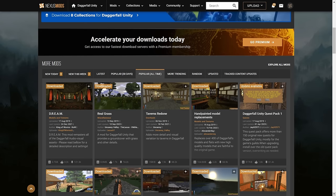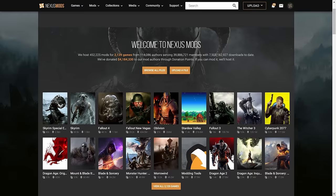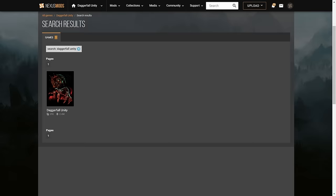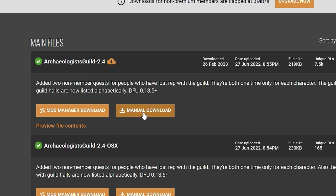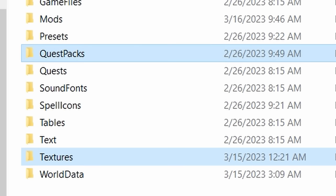Installing mods manually for Daggerfall is so simple that even an orc could do it. You go to nexusmods.com and find the Daggerfall Unity page, read the description of a mod to see if it's something you'd want, download it, and then drag the file into a folder within your DFU files called mods. That's all you have to do for most of them. Some, like questpacks or textures, you'll drag into those folders instead.